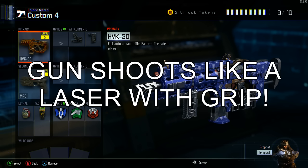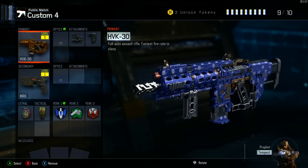Next up is Grip. I don't do well with recoil in any Call of Duty game. Maybe you do a bit better — maybe you can substitute Grip for something better, like a Suppressor, or even Stock, which is a pretty nice attachment on this weapon.